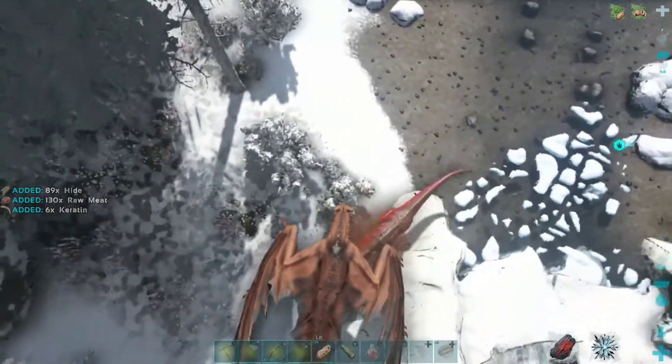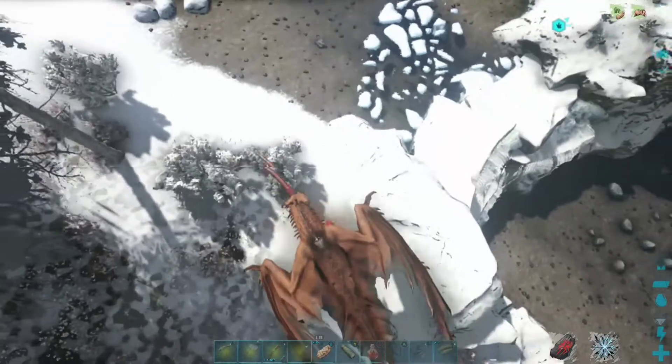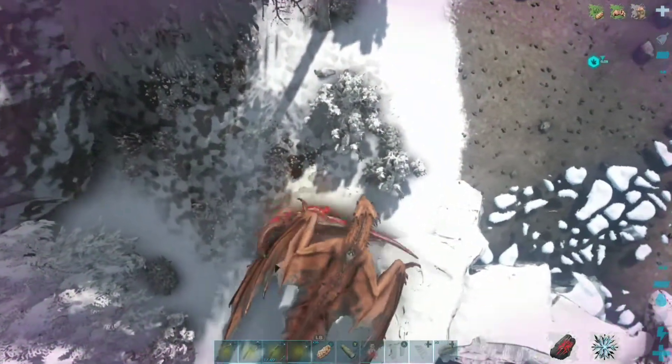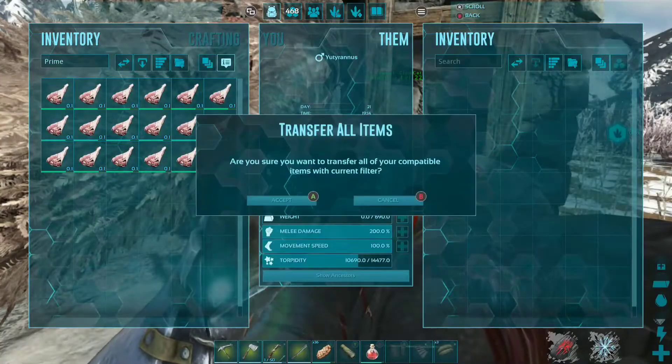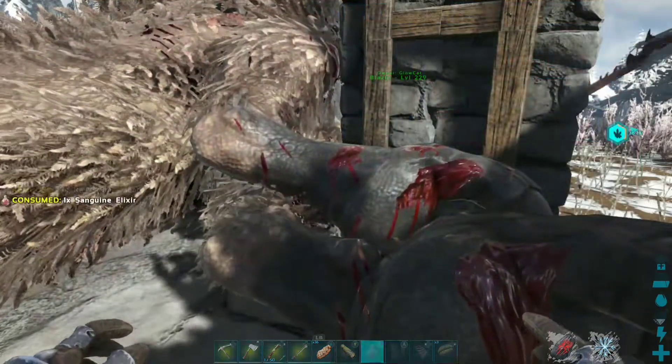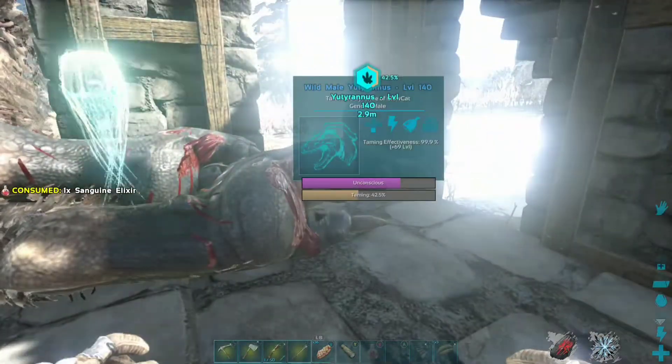As you may know Survivors, UDs are tamed up using Extraordinary Kibble, but we're not exactly working with any of that yet, so we can settle for either mutton or prime meat. Quick tip Survivors: if you're going to use Sanguine Elixir on knockout tames, be sure to put the food in the inventory first, then drink the elixir.